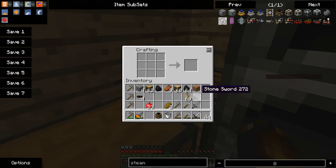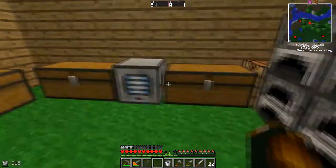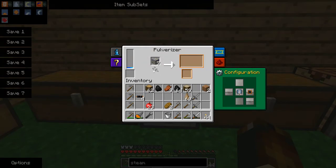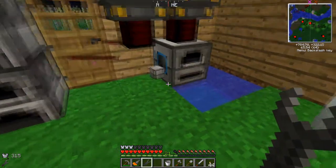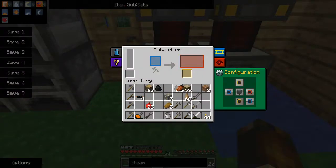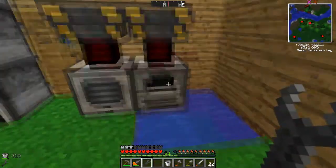I don't have a wrench here — I must make a wrench. I have just the right amount of iron to do so. Shift right-click with a wrench will automatically pick up one of these machines. Without shift right-clicking, you can rotate the engines or the machines.